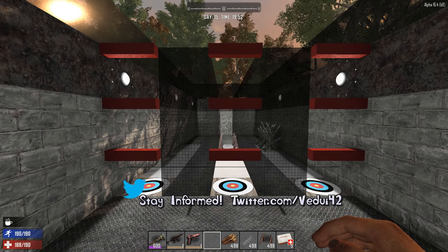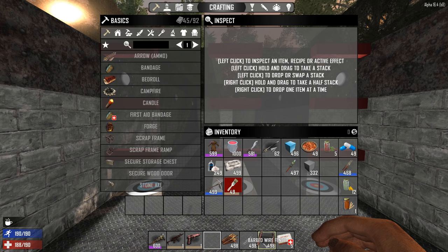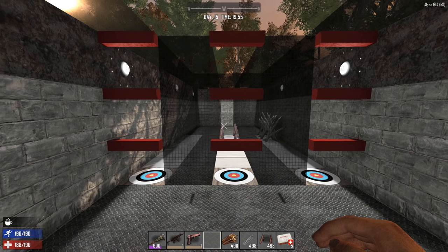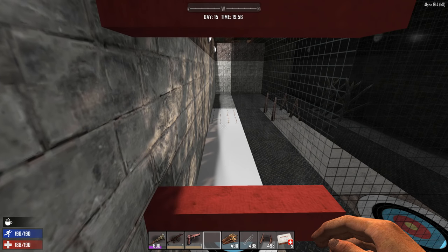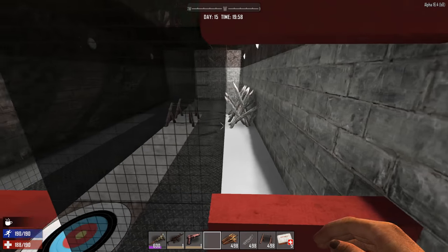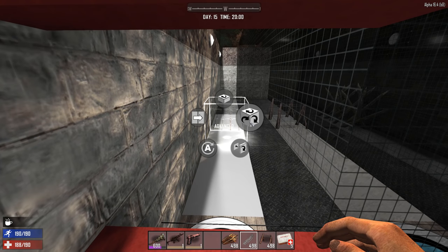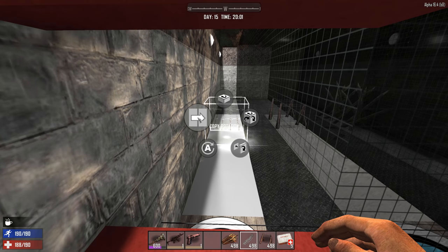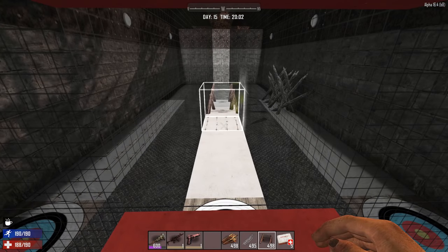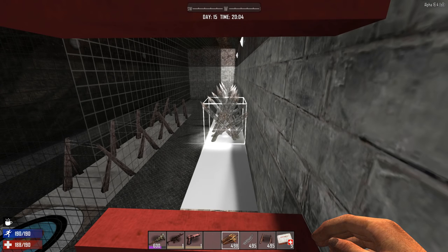I had a question in the past regarding the barbed wire and barbed wire fences — which one is better? I've normally used the barbed wire, but they're so tough to see. You have the barbed wire fences, then you have the spikes. I thought, let me try all of them and see how they work. Let's put down five of each — five barbed wire, five fences, and five spikes.